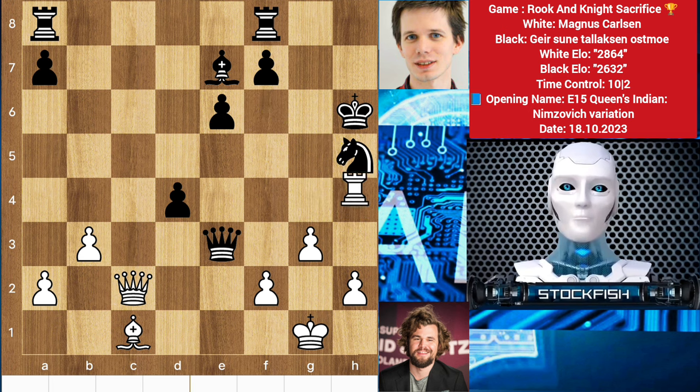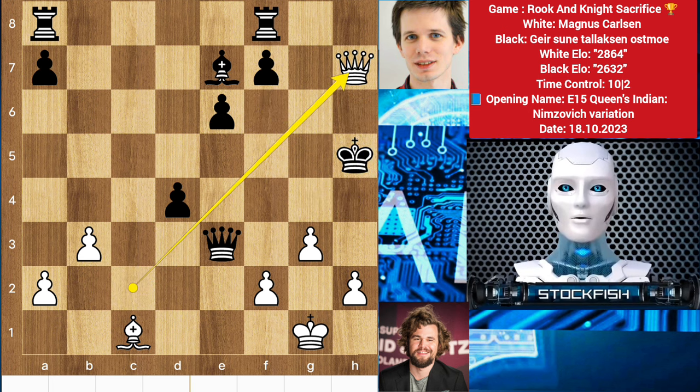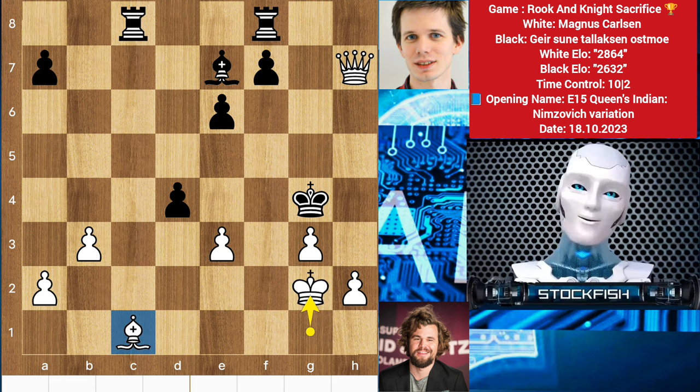After a couple of moves later, black is going to be checkmated. Magnus played a very amazing and incredible chess game where he sacked his rooks and knight.